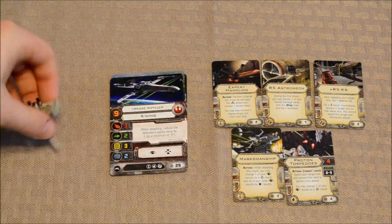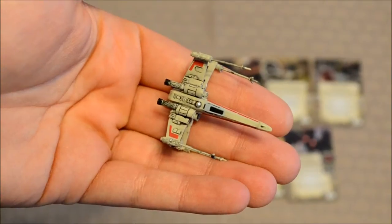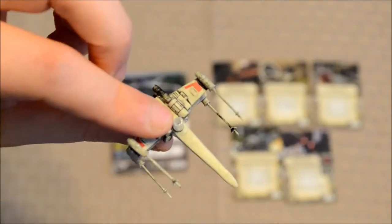With that being said, let's take a quick look at this — there's the model. This is just like the X-Wing as featured in the core game. As you can see, it looks the same and is likewise very fragile, so you'll need to be careful.